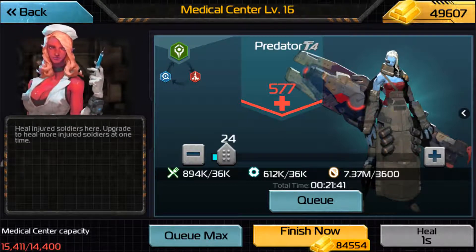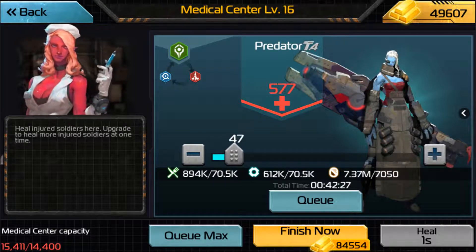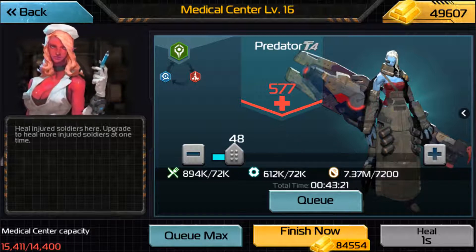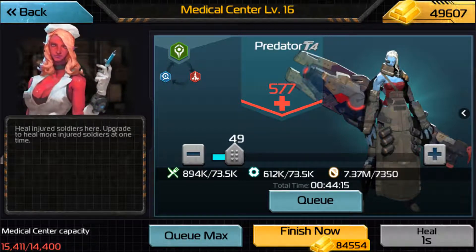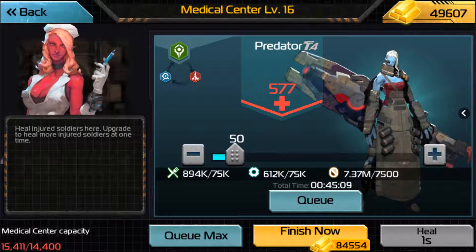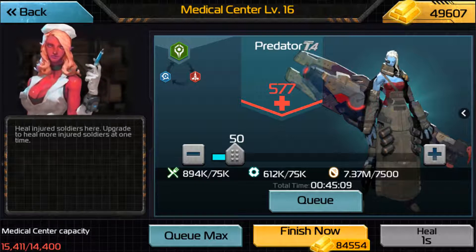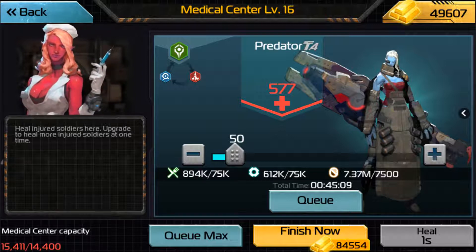We keep going up and then you reach 50 — so 70.5k, 72k — going from 48 to 49, 49 to 50, that's a 1.5k increase. Now when we go to 51, we should expect a 76.5k cost. However, you'll see that when I go up one Pred — boom. Look at that.